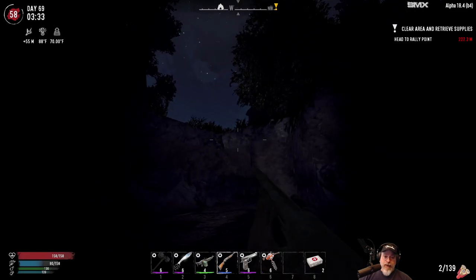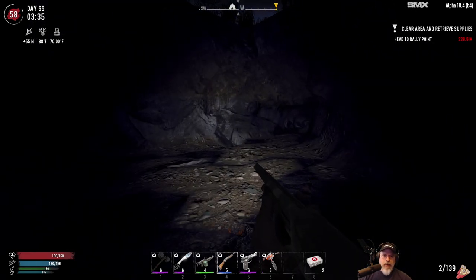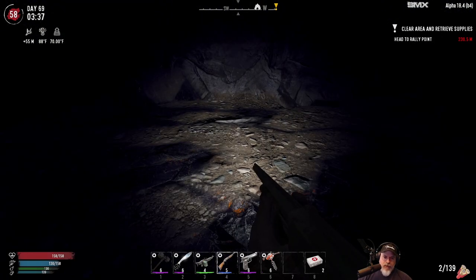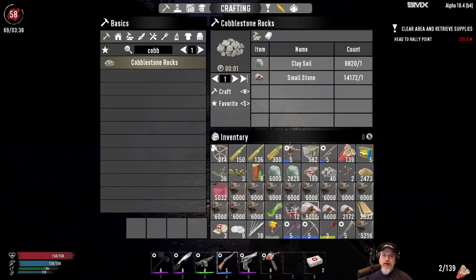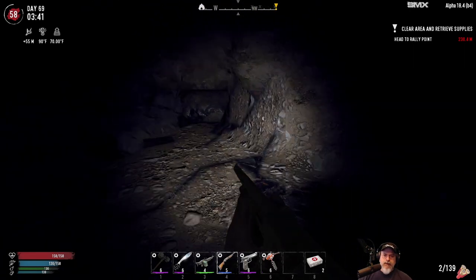Of course we had a cave-in. I was expecting that to happen and I don't bother trying to prevent cave-ins anymore. I just mine until the cave-in happens and keep going. I do strip mining here in 7 Days and if we get rushed, that's what the M60 is for. Look at how much iron I've got — over 65,000 iron in my inventory just from doing this much, and it's going to go down several more layers too. There is tons and tons of iron here which is awesome.